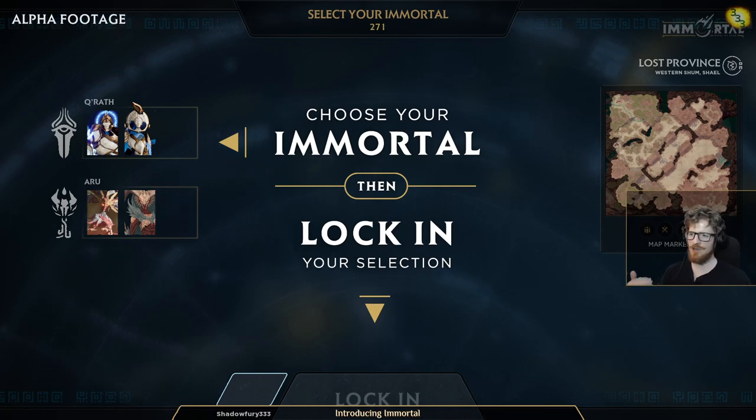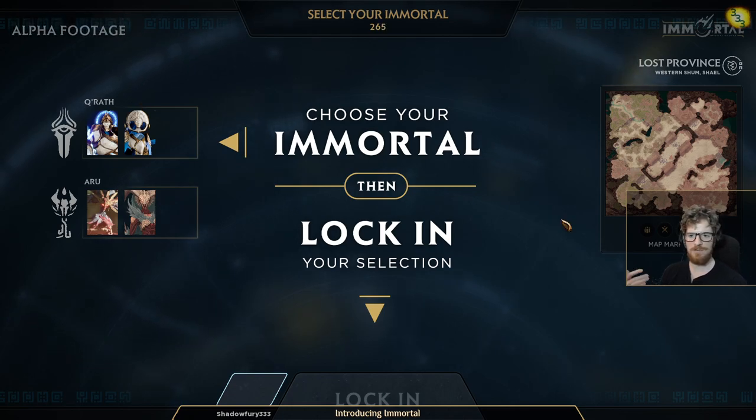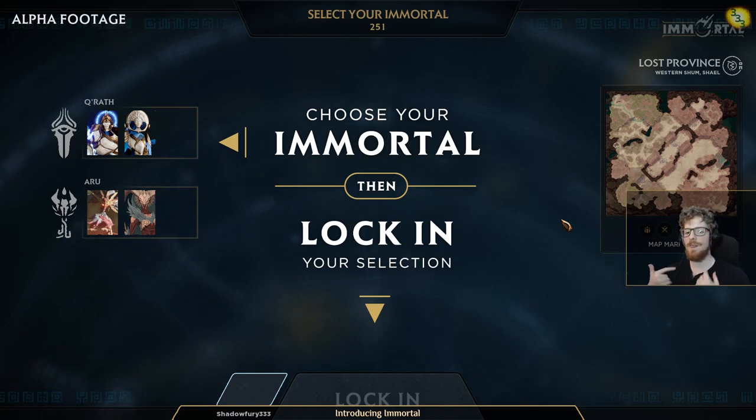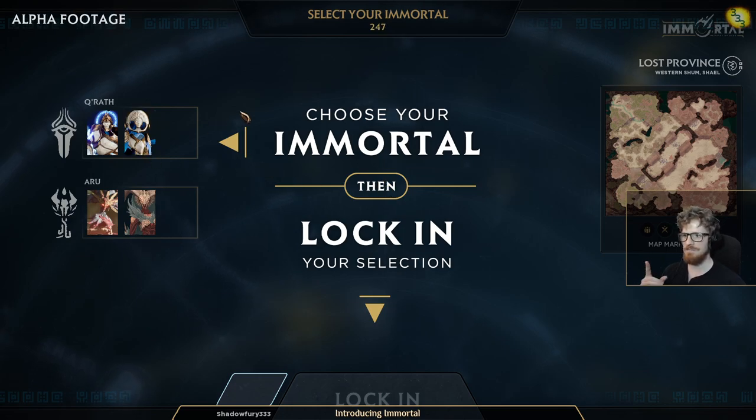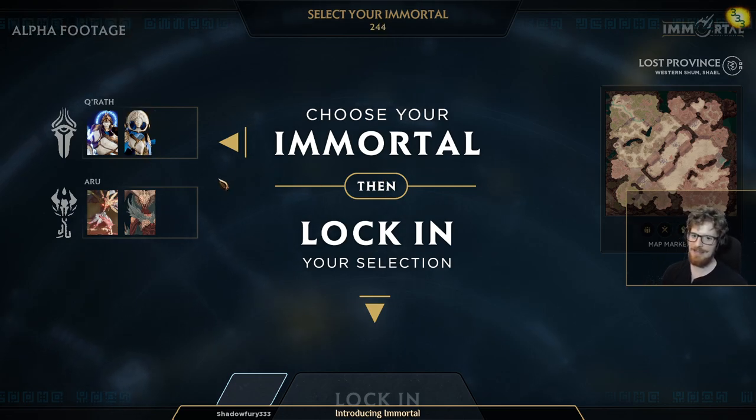In Immortal there are a couple of things that go both above and below that. Above that you have the concept of faction families, which aren't currently implemented, but you can think of them as there being kind of broader mechanical similarities between factions even though they're otherwise distinct. At this point we don't really have a clear example of this, but it's still important to keep in mind because it will be mentioned.